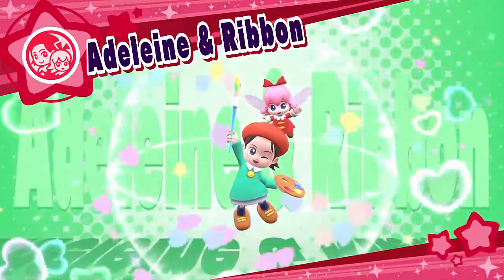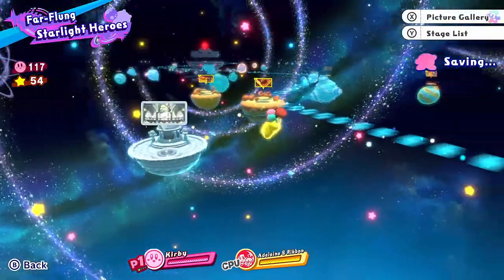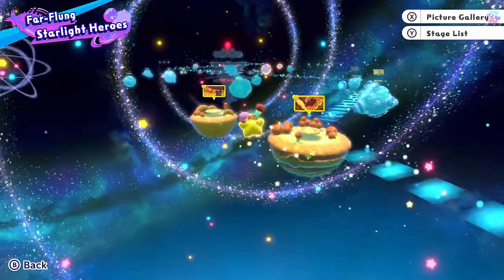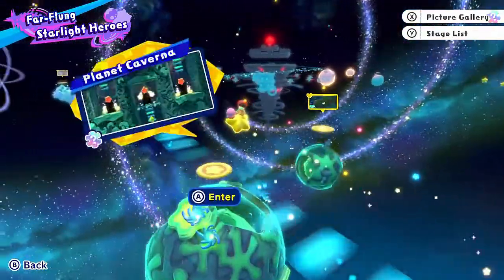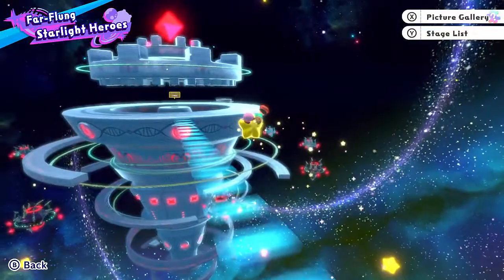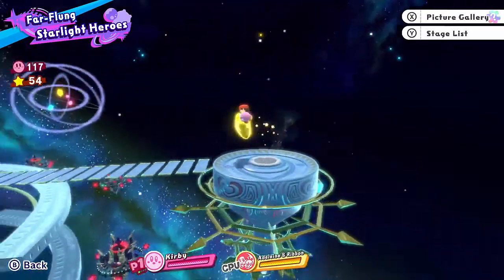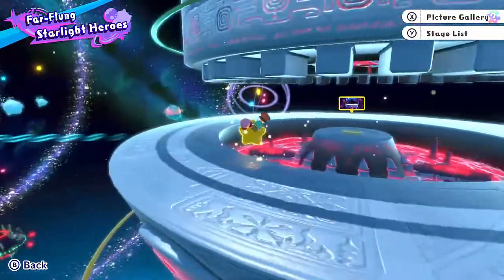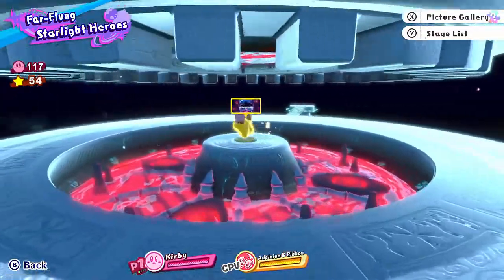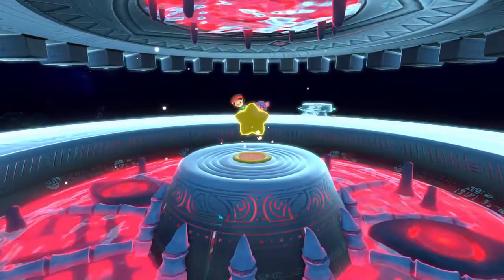This time we're going to have Adeline and Ribbon. Honestly, Ribbon and Adeline are very cute. We've been through a lot of trials and hardships, but it all culminates with this. So now of course the shields have been taken down, and it looks like there's something right here. Wow, look at this place — this is Jambandra Base. We could be looking at the end of this game, so let's get to it.